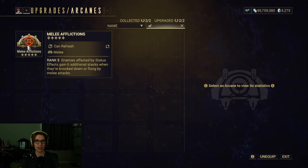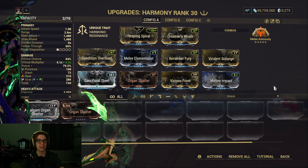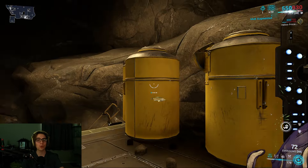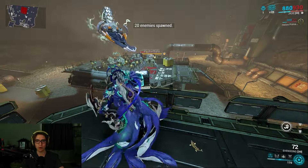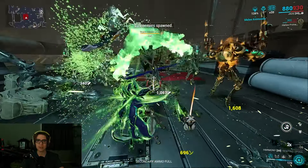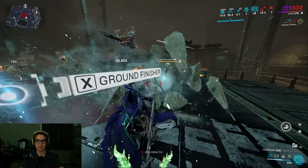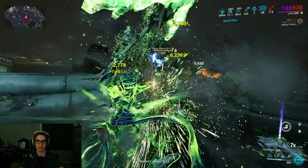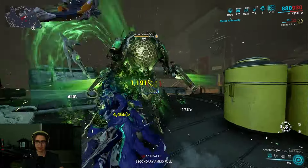Arcane Affliction is also very nice — enemies afflicted by a status effect gain 6 additional stacks when knocked down or flung by melee attacks. Don't get me wrong, also very good. I just don't think any of that's necessary — this seems to kill everything pretty easily. You pop off a melee heavy attack and everything's dead. Mod it however you feel like. You're hitting 217,000 off that, 27,000s, 200,000s — it's a good weapon.